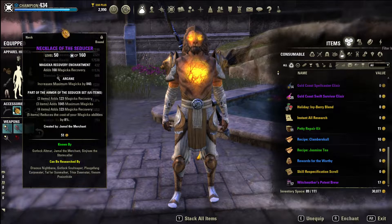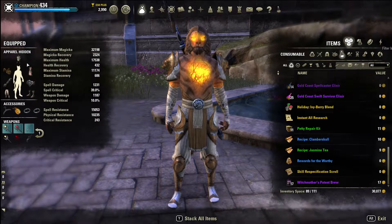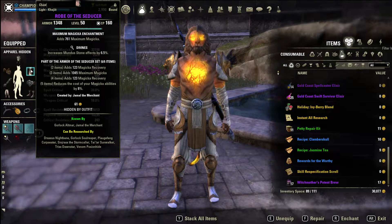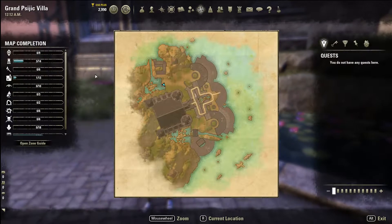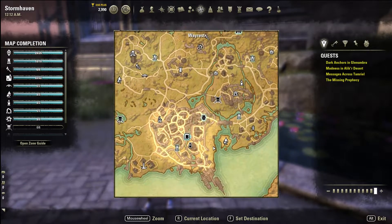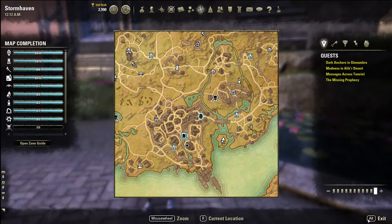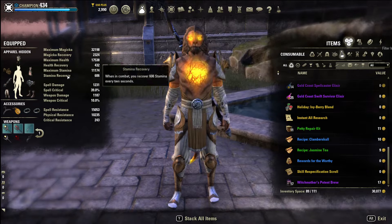For jewelry we have arcane on all of them and mag recovery on all of them, nice and simple. For the sets we have Seducer - our main sustain set. This is very good sustain, it is crafted in Stormhaven right outside of Wayrest. Armor of the Seducer has magicka recovery, max magicka recovery, and reduces the cost of all your mag spells by a percent, so that's huge and very easy to make.